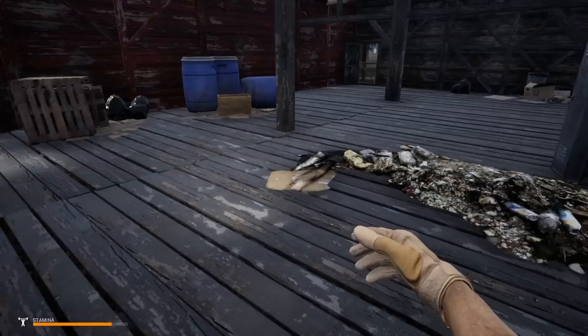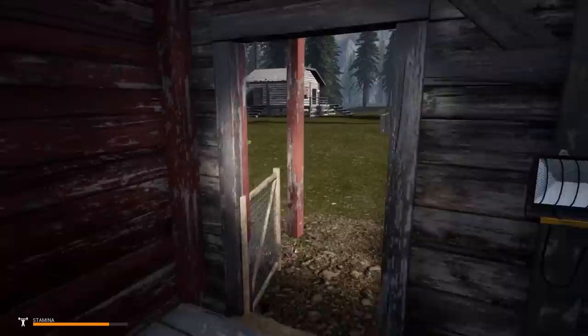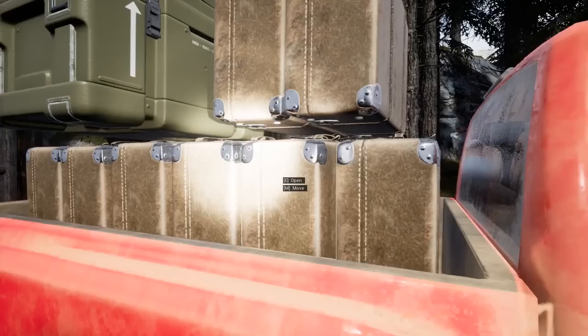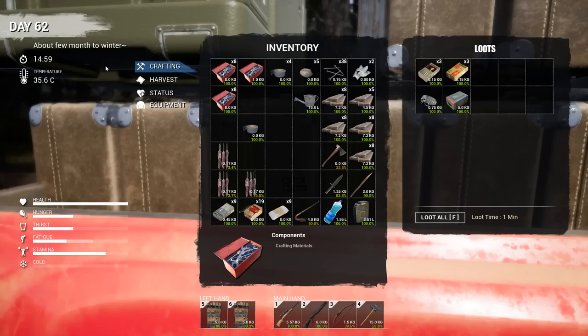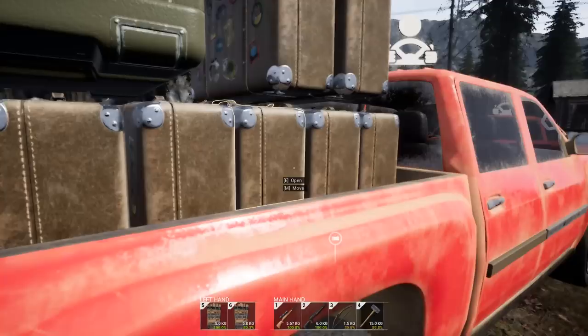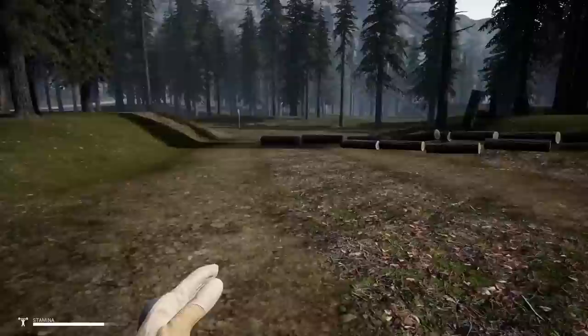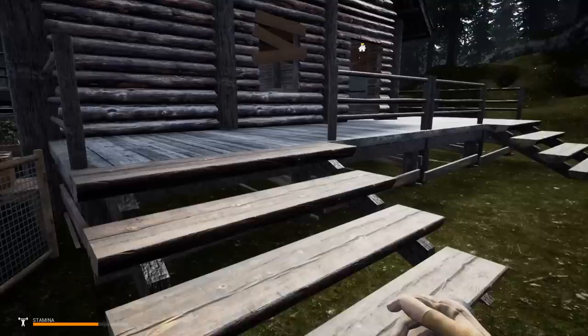Let's grab some components and go make some animal traps. There are lots of different things you can use for bait. I have the foliage turned off because we're going to be looking for blueberries to use as bait. Let me check these storage containers — yep, you can use cauliflower as bait, you can use potatoes, you can do baked potatoes. Also, my tomatoes — should I harvest those? Some are red but some are still green, so I'll hold off.